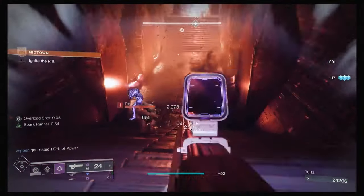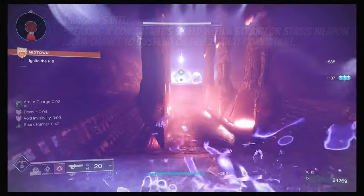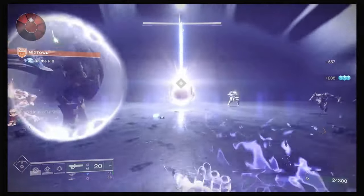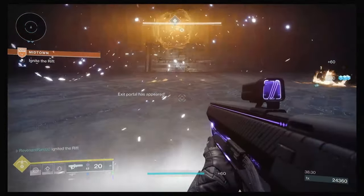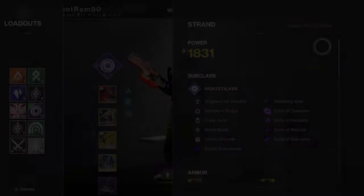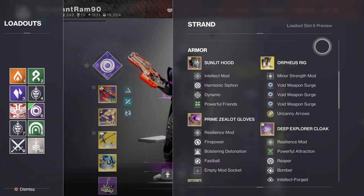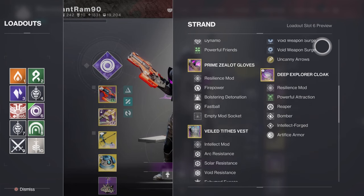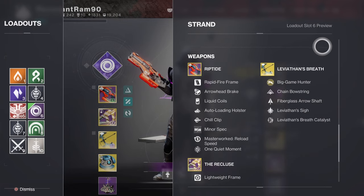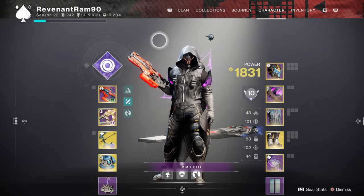The only artifact mod influencing this build is Dragon's Bite, where breaking a foe's shield with Stasis or Strand has a chance to freeze or suspend them. For stats, I prioritize Resilience and Intellect for high resistance and faster super regeneration, then decent Mobility and Discipline for dodging and grenades. I pretty much ignore Strength and Recovery since dodging gives back melee and Devour handles health. Overall, this is probably the best build for Onslaught — Orpheus Rigs was made for this type of content with waves and waves of enemies. I'm glad they nerfed it to 50% because if it still gave a full super back it would be completely broken in content like this.